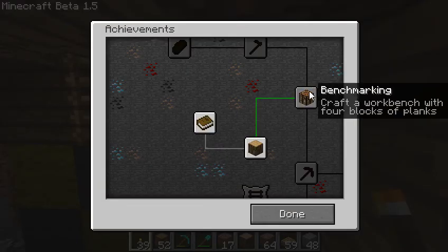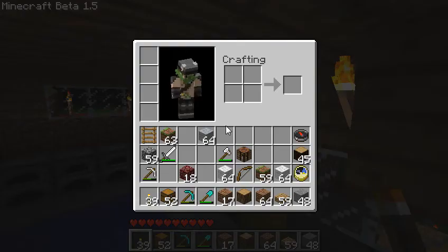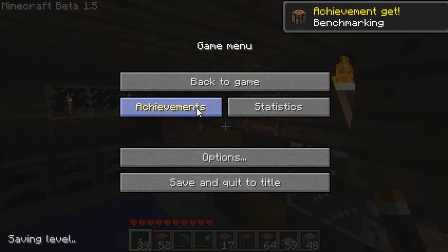Achievements — look. Next one: craft a workbench with four blocks of planks. Let's just quickly do that. There we go, another achievement. This is going to be quite addictive, actually.